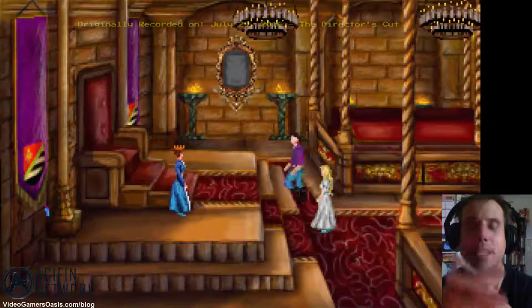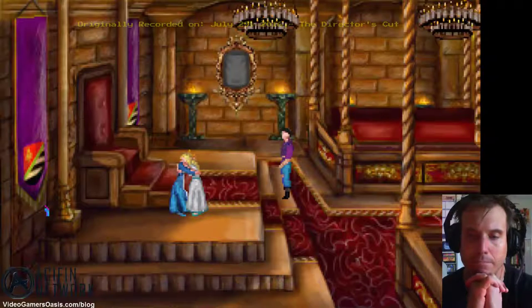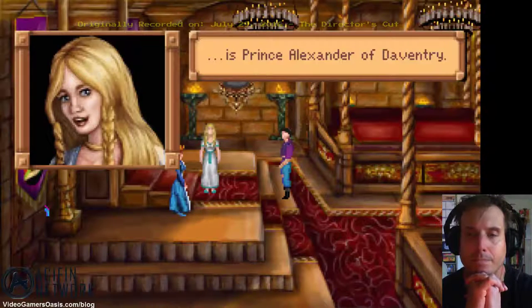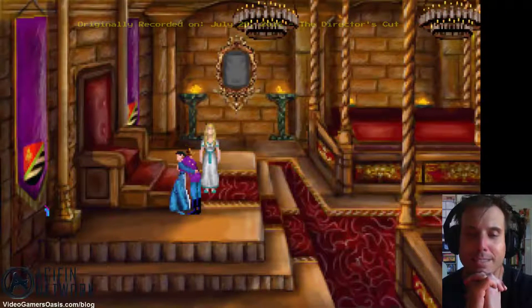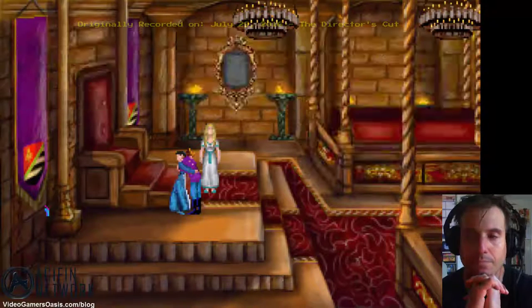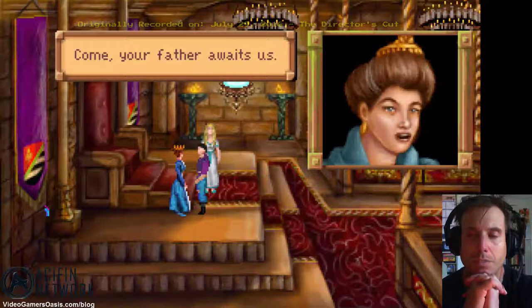Rosella! Rosella! You made it! Queenie! Mama! 'They're back! The royal weaver told us of your rescue — I could scarcely believe it. And this... is Prince Alexander of Daventry.' Son's back! Yes, mother. 'My heart has ached with longing for this day. Your absence has been a terrible burden for us all.' We've made it through, guys. The magic mirror. Come — your father awaits us.